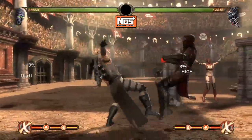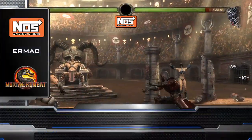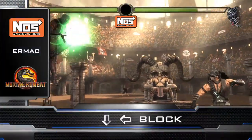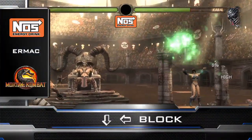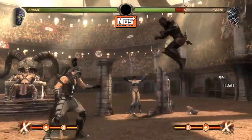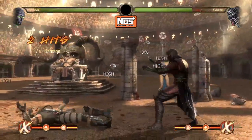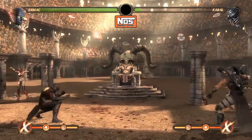Now let's go into his other special, the Teleport Punch. The Teleport Punch is good because it hits you and teleports behind you — you can do it in the air, and if your opponent throws a fireball from full screen you can punish them with the teleport. The good thing about the teleport is that when it hits your opponent, it stuns them and you can apply pressure right away.